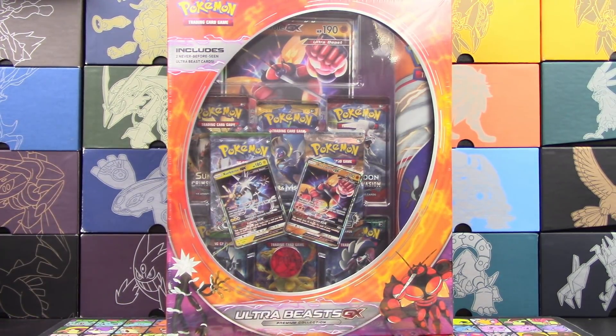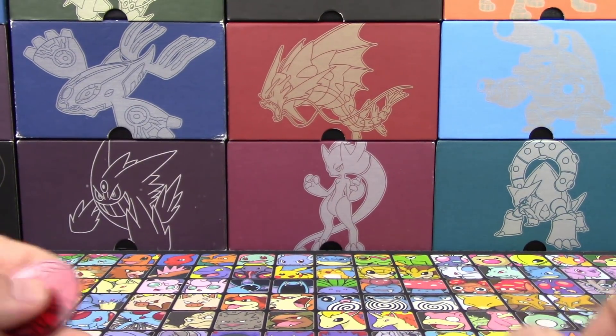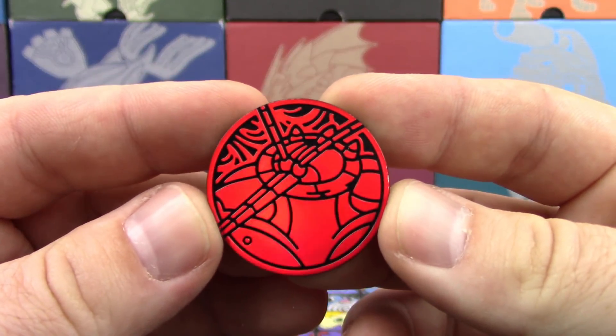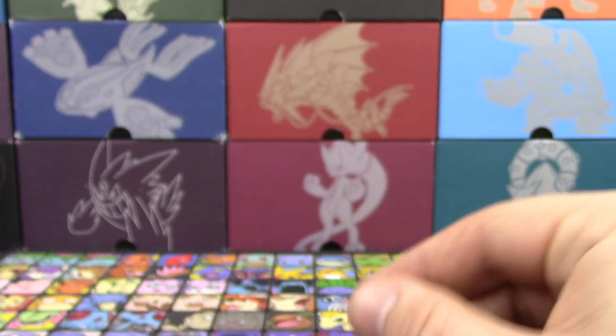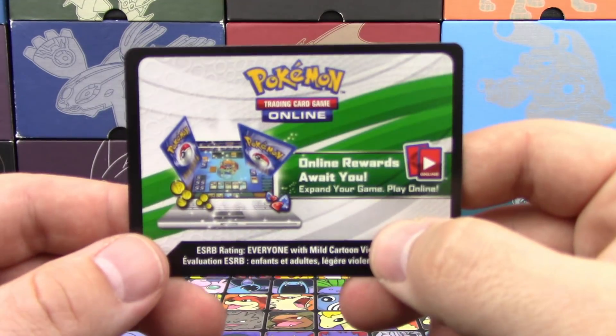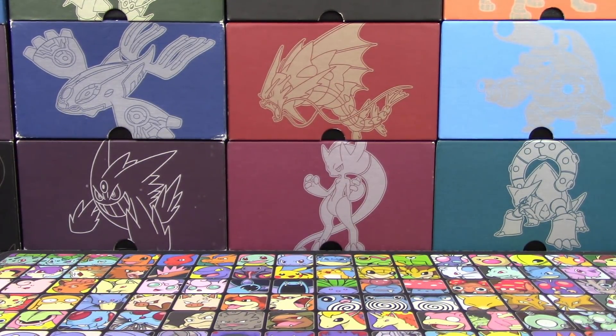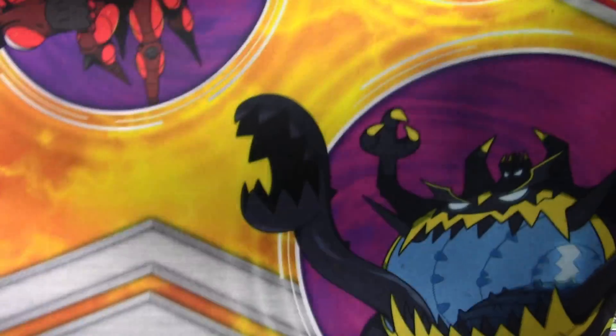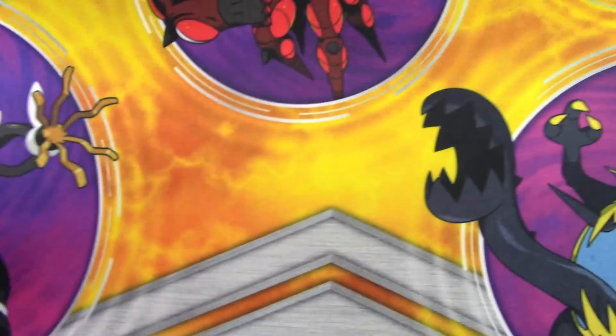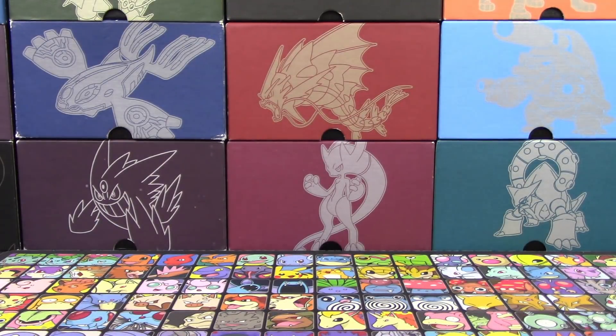You guys have already seen what the box looks like, so we're just going to get everything out and do a very quick recap. Here is the coin that comes with it. You get a PTCGO card that gets you Zeraora and Buzzwole. It also has a mat featuring Zeraora — there's Buzzwole up there, Kartana and Guzzlord. There's a mat with it, which I always like.